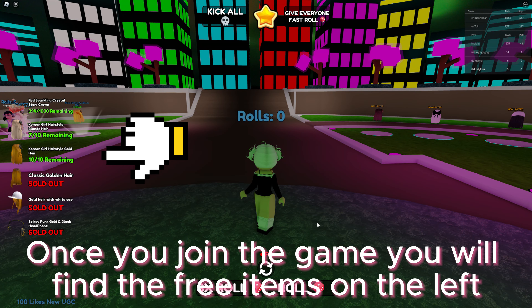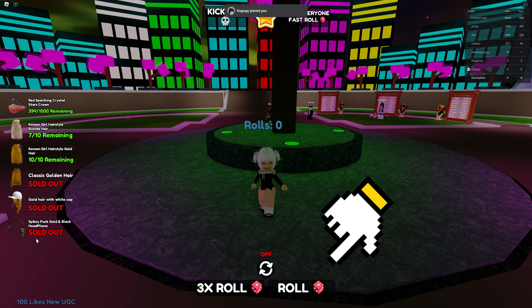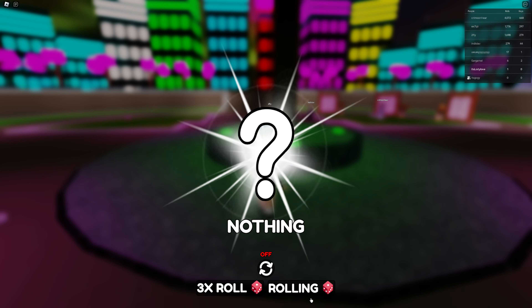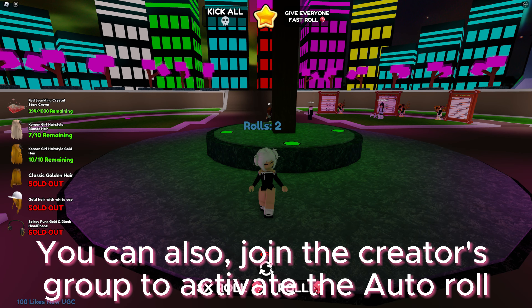Once you join the game, you will find the free items on the left. To obtain any item, all you have to do is click the roll button. Keep rolling until you get any item randomly. You can also join the creator's group to activate the auto roll.